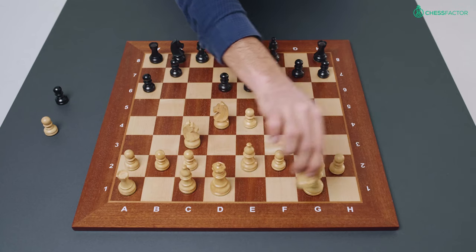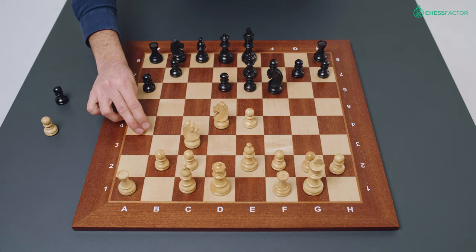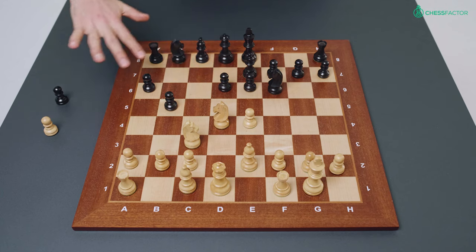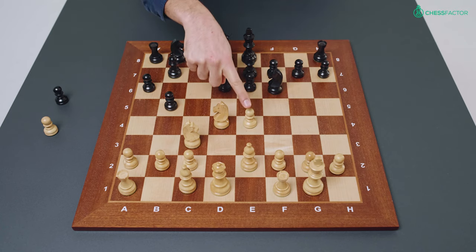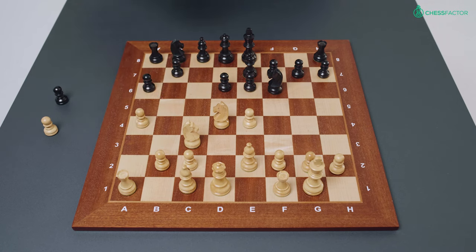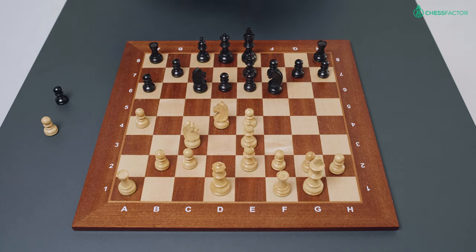After this Magnus castled and black continued his development with bishop to e7. Magnus's next move a4 is aimed at preventing black from advancing with b5 and taking space on the queenside, but also being able to fianchetto his bishop — from here the bishop and the knight will combine to put pressure on the e4 pawn. So a4 was played, then black played knight to c6 developing a piece and attacking white's central knight. Bishop e3 supported the center, black castled, and white increased his grip over the center by advancing his f-pawn with f4.